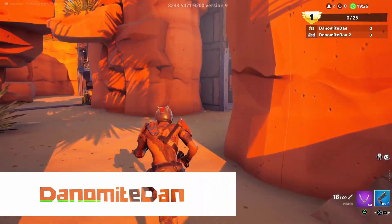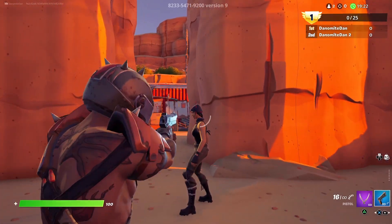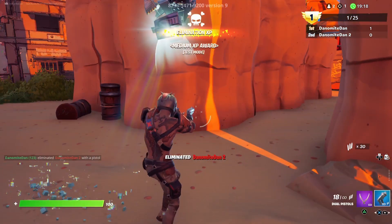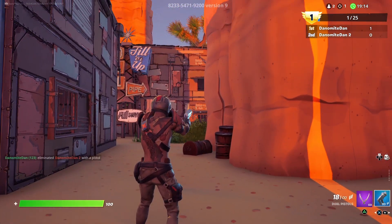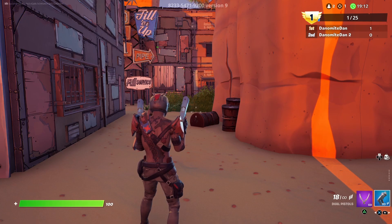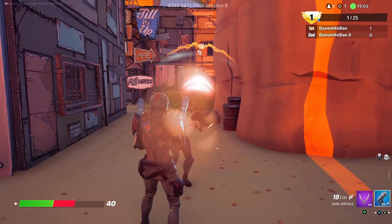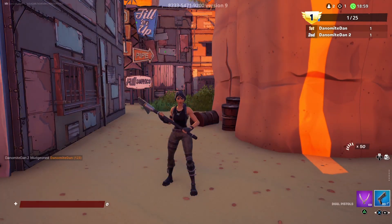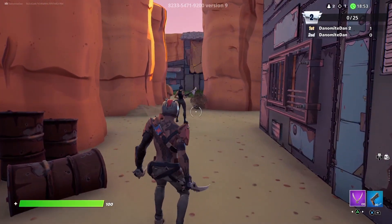Today I want to show you how to make a gun game, and not just any gun game, but a gun game that has melee setbacks. Here I eliminate a player, level up to the next weapon, and on the top right I have a score of one. Then another player pickaxes me, and I respawn with the previous weapon and my score goes back to zero — now I'm in second.